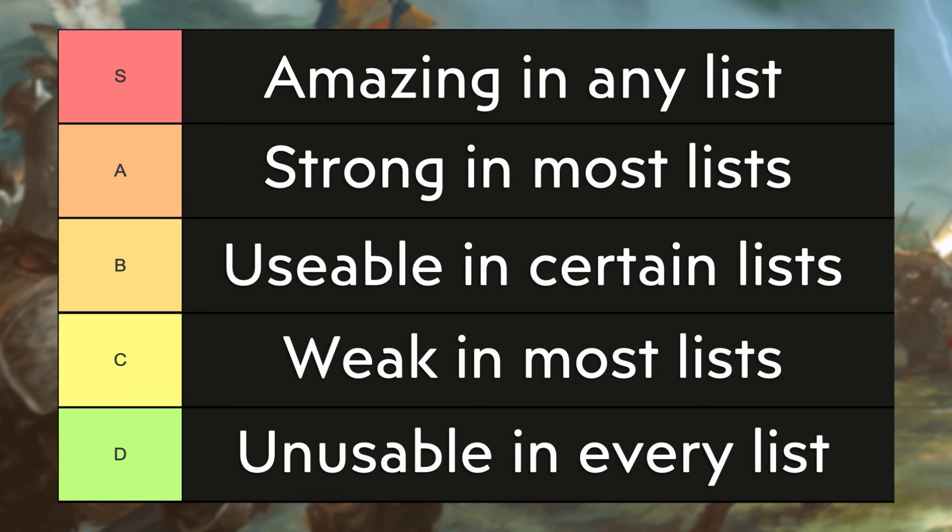S tier is a unit that's amazing in just about any list. A tier is going to be strong in most lists. B is going to be usable or decent in certain lists — maybe commander dependent or attachment dependent. C is going to be a unit that's weak in most lists. And D is going to be a unit that's completely unusable or just not a smart use of your points in pretty much every single list in Brotherhood. Now without any further ado, let's kick off the tier list rankings.